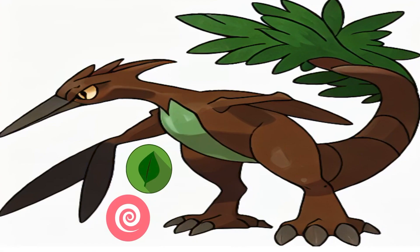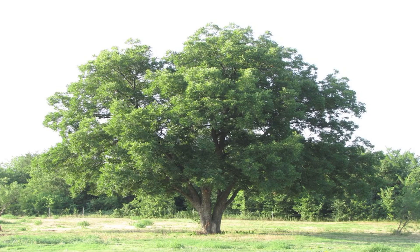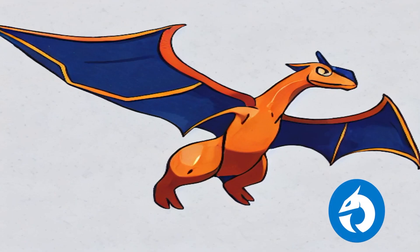Here is Peko Atlas, the Quetzalcoatlus Pokemon, a grass and psychic type. Peko Atlas evolved from Tiny Dactyls that forged with pecan trees — these are also the most elderly Tiny Dactyls. It's based on Quetzalcoatlus and pecan trees, the state tree of Texas.